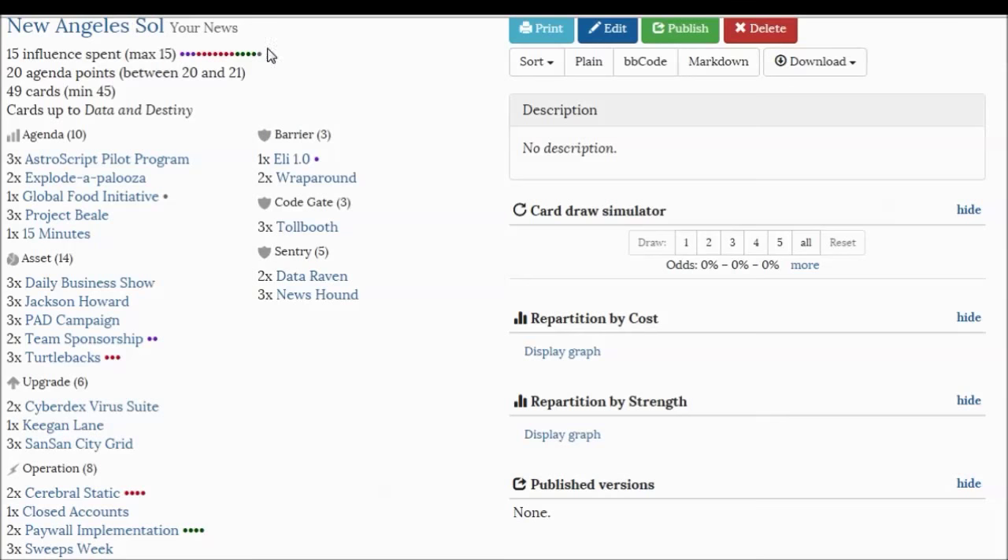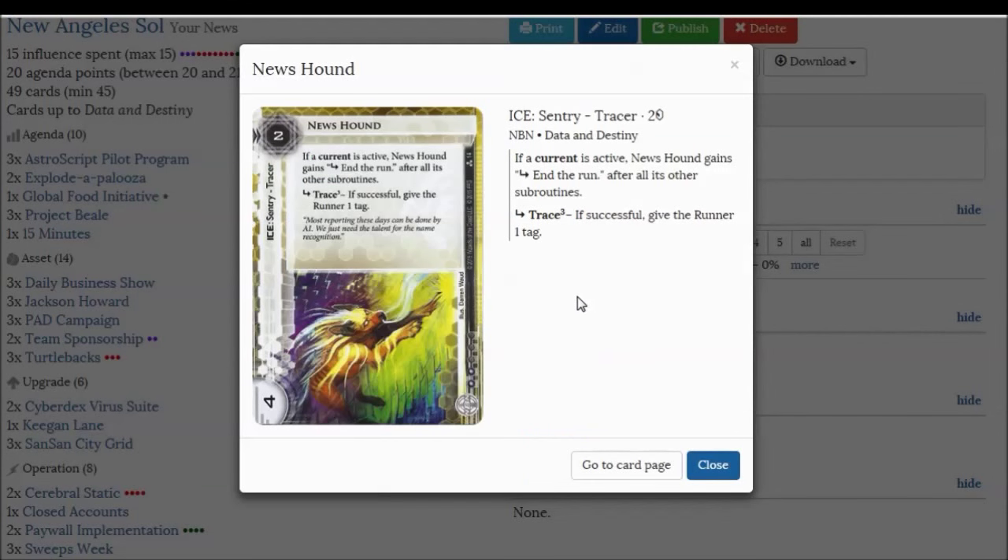Another important part about New Angeles Sol is Newshound. Newshound is to New Angeles Sol what Snowflake is to Nisei Division — it is the in-faction most superior piece of ice that should always be an auto-include. Newshound is amazing for its 2 cost: you're getting a strength 4 Sentry end-the-run. Where else can you find such a good Sentry? Nowhere. Most runner decks are not prepared for strength 4 Sentries, and even if they are, it's still 2 subroutines they have to deal with. A current will almost certainly be active anytime during the game, making it a very cheap end-the-run that many runners cannot deal with.